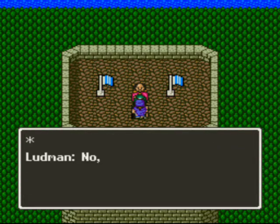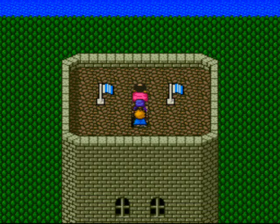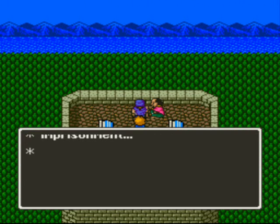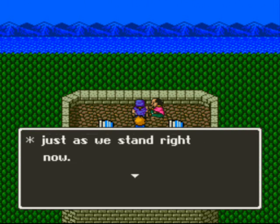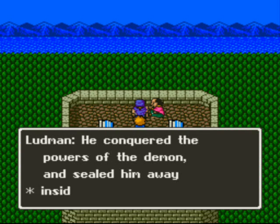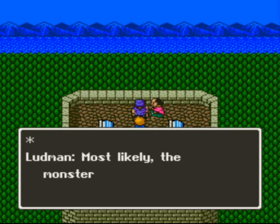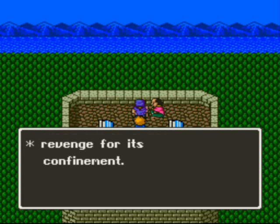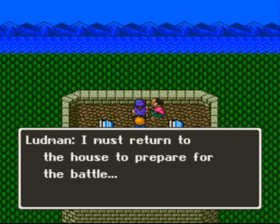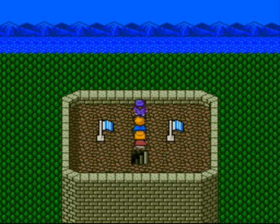This is what happens — yeah, the jar is red. Basically, this is what's going to happen. And it was sealed inside his sacred jar. Now the seal is weakened and he's coming back. He wants to get you, Ludman. After he kills you, he's going to destroy Sabonia. I'll watch while you're gone.